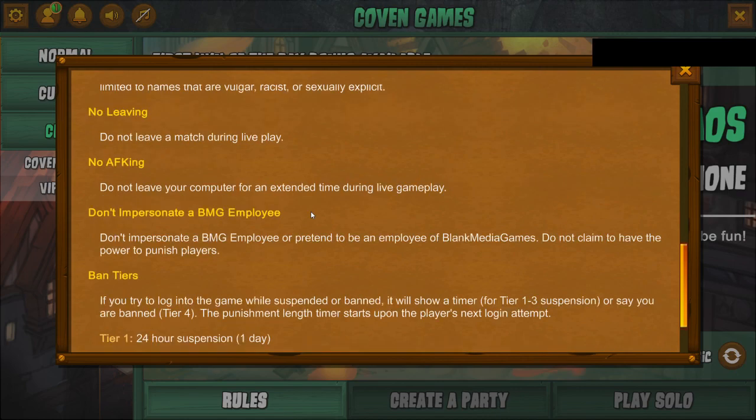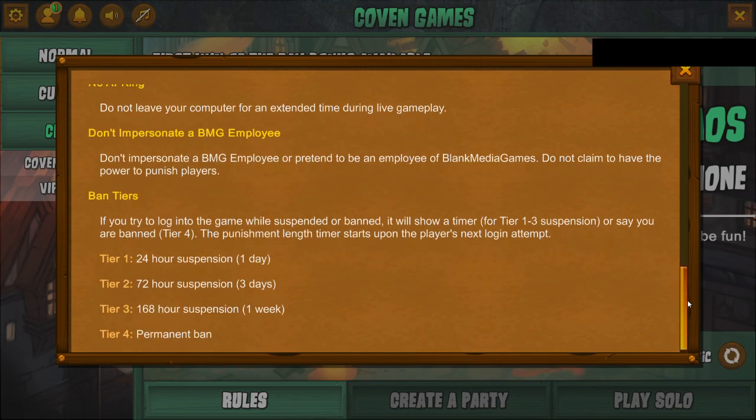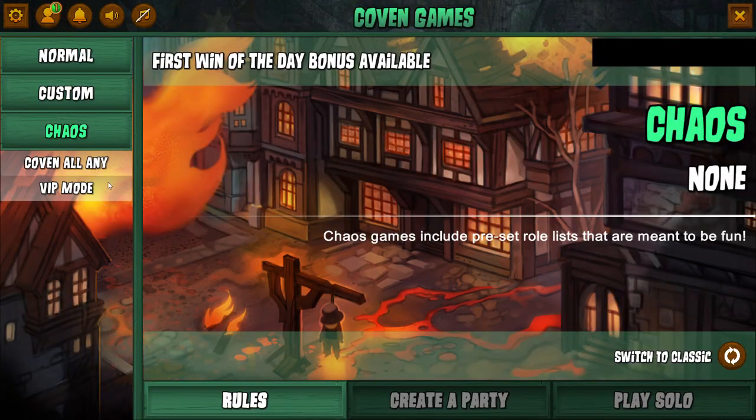Do not use an inappropriate name and do not leave a match during live play. Do not leave your computer for an extended time during live gameplay. Do not impersonate a Blank Media Games employee or claim to have power to punish people. If you're suspended or banned, it will show a timer. Tier one is a 24-hour suspension, tier two is 3 days, tier three is one week, and tier four is a permanent ban.